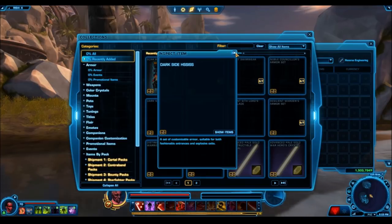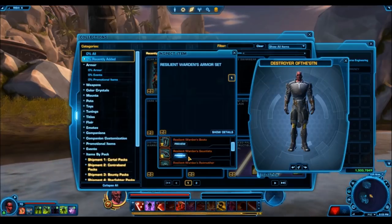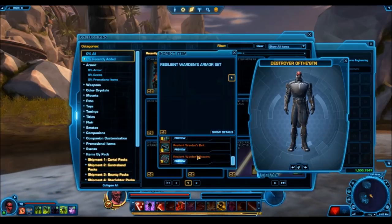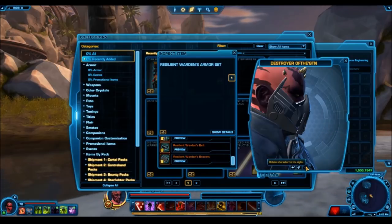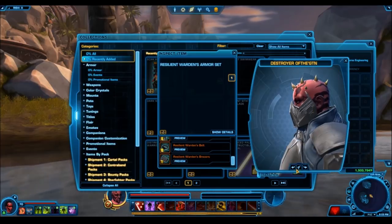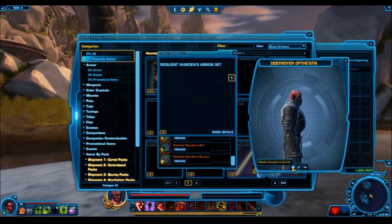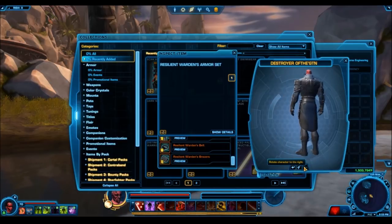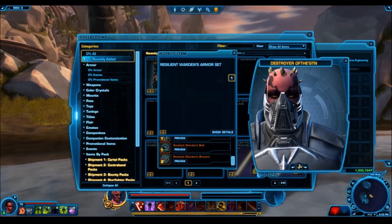The next one is the Resilient Warden's armor set, also set as gold. This one actually looks pretty cool — it has some special stuff, especially the gloves, which look really cool. The mask is something different; we've seen masks similar to it, like the Rebreathers and the Enigmatic Operative, but this is still a really cool looking mask. A lot of these are based on a Sith theme, which I love. The belt is cool, but it's kind of a decently well-designed armor set overall. I think it's cool, though I don't see myself specifically using that upper body armor piece.